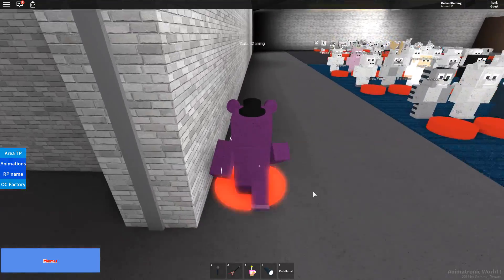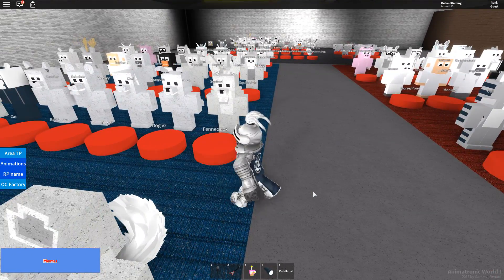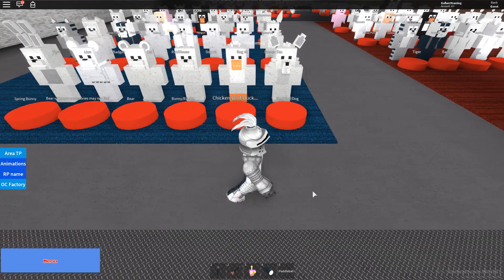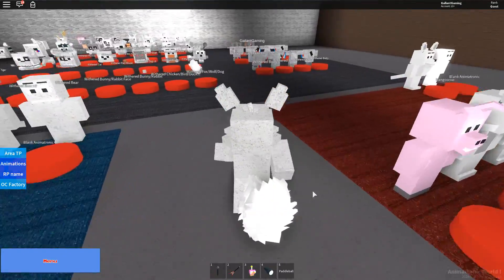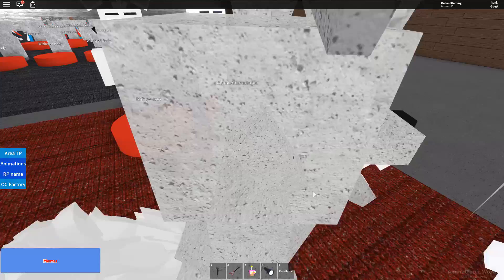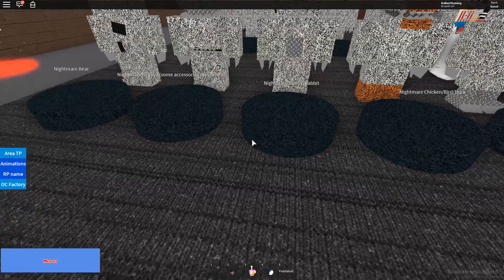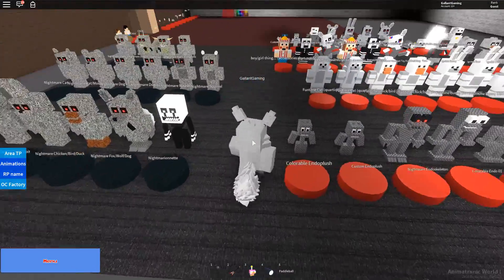Let's make a brand new animatronic! We can make Twisted Wolf now that I think about it — fox, wolf, dog. Actually Twisted Wolf is kind of messed up looking, so let's see if we can find something else. There's kangaroo — that's pretty weird. Here's a bunch of cool things, like nightmares. I don't really need a nightmare.